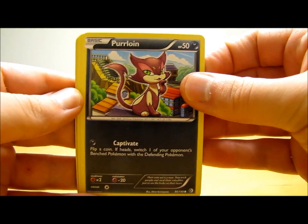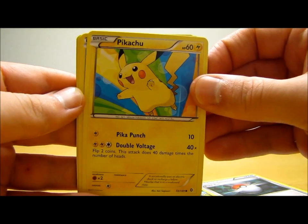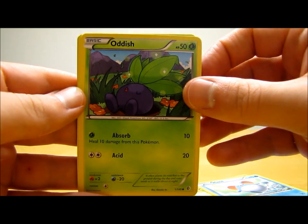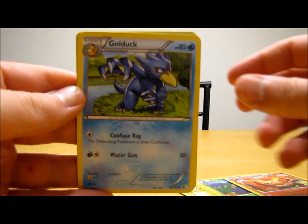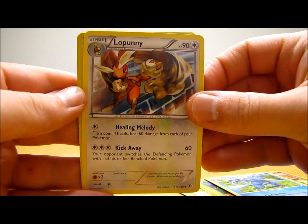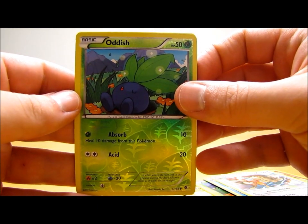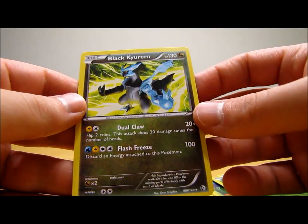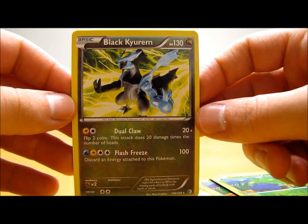We have Purloin, Pokeball, Pikachu, Meryl, Oddish, Darmanitan, Golduck, Lapras. Oddish Reverse Holo, which is just a common, and then the actual rare in the pack is Black Kyurem, just a regular rare. That'll go very nicely with the EX card.